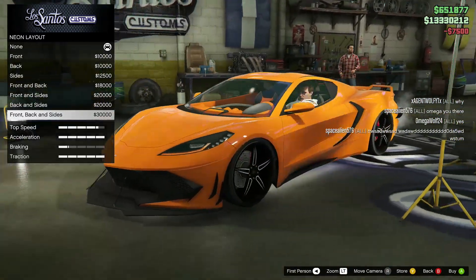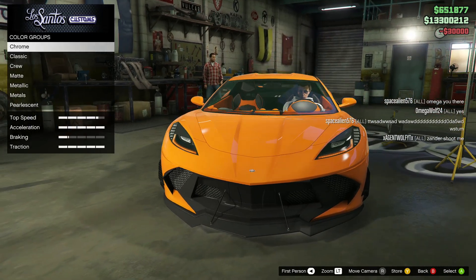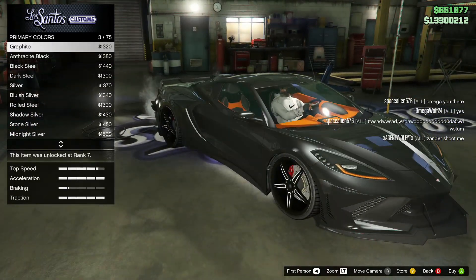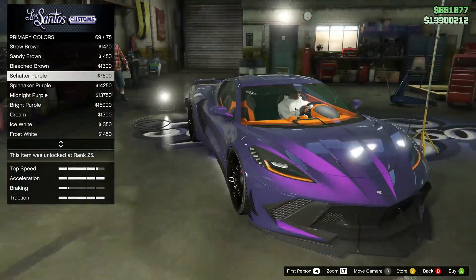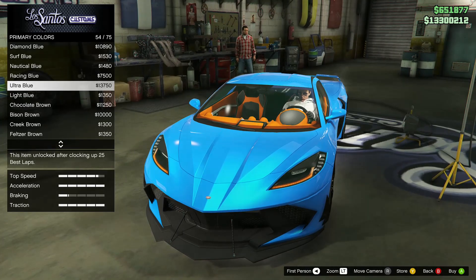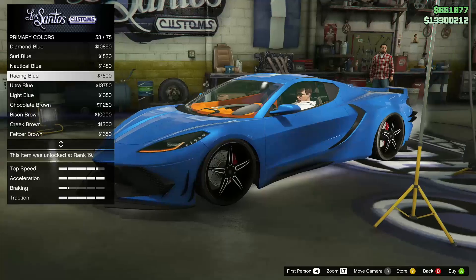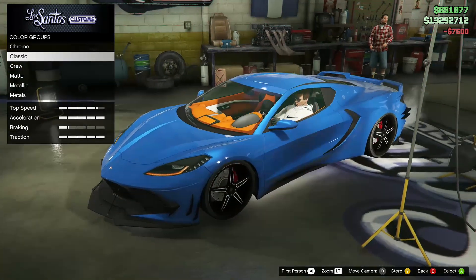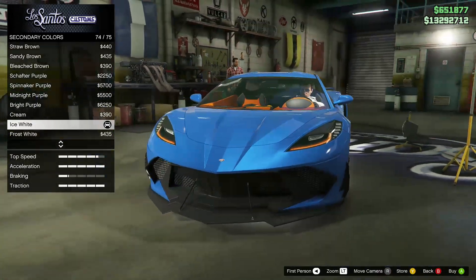Lights — front, back and sides. I'll change the color once I get the actual color I want on. For primary, I think I'm gonna go with a metallic color — these silvers look so sick. That blue, ultra blue, is pretty sick too. I think I'm gonna go with the racing blue actually — I really like this.